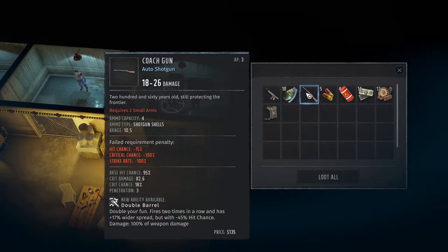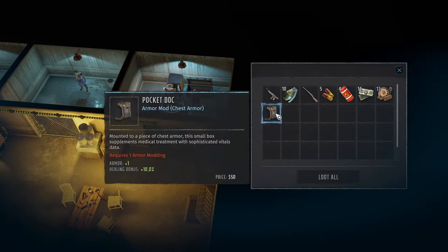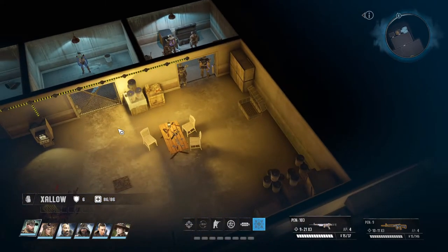Coach gun auto shotgun — '260 years old, still protecting the frontier.' Small arms, double barrel. Fires two times in a row with plus 70% wider spread but minus 40% hit chance. And some more armor mods. That wasn't half bad.